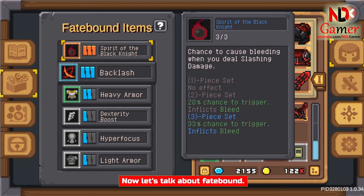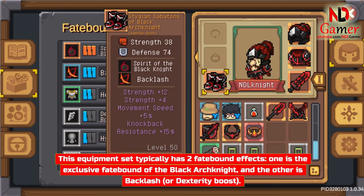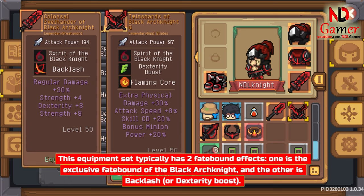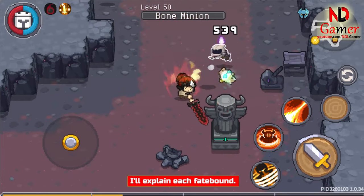Now let's talk about Fatebound. This equipment set typically has two Fatebound effects. One is the exclusive Fatebound of the Black Arch Knight, and the other is Backlash or Dexterity Boost. Most people often use Backlash and Spirit of the Black Knight. I'll explain each Fatebound.